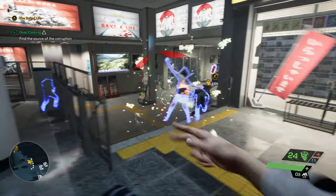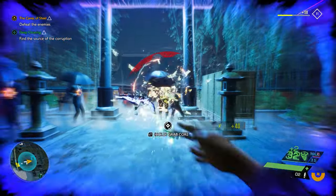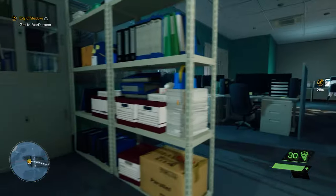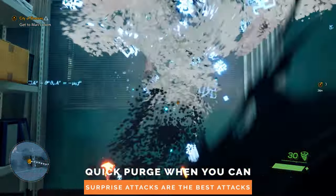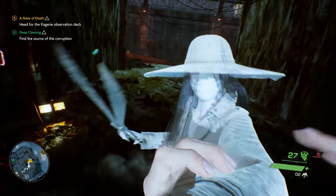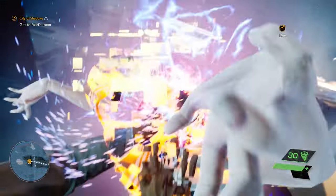A lot of your enemy encounters will involve shooting them in the face — well, actually I don't think they have faces — shooting them in the spot where their faces should be with your assortment of magical powers. However, if you can manage to get the drop on them, sneaking up and performing a stealth attack, or quick purge as it's called here, will instantly take them out. As long as they're not a tough enemy like that lady with the scissors, you can deal with most enemies if you're careful and quiet.